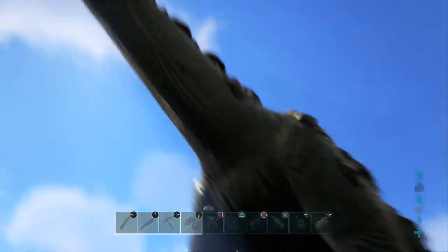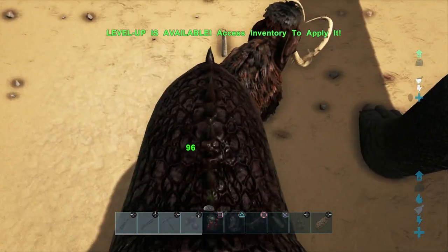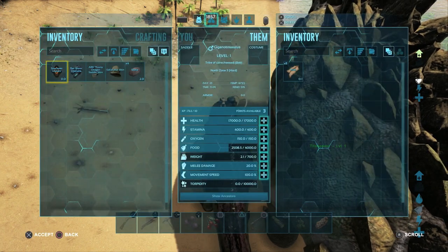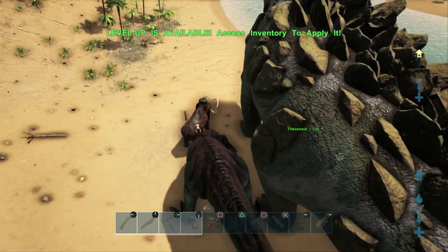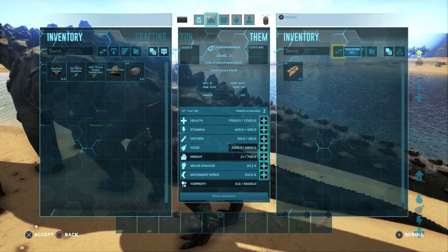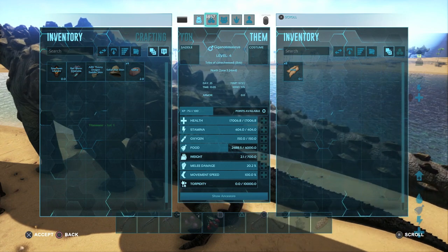Next up we're gonna take a look at their melee damage. This mammoth down here has voluntarily decided to become our test dummy. The Giga only has one primary attack and you can see he only does 96 damage — he has a melee damage of only 20%. If we bump it up one level it goes to 20.2, but he still does 96 damage. So there's no real point in leveling up the Giga's melee damage — you're better off leveling him up in health and stamina. In comparison to the Titanosaur, the Giga really has nothing going for himself.